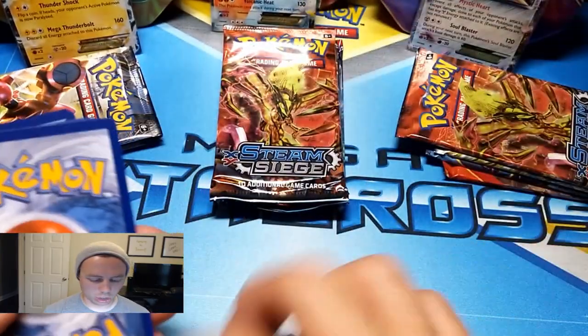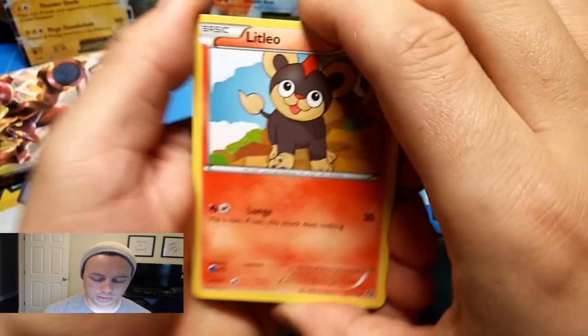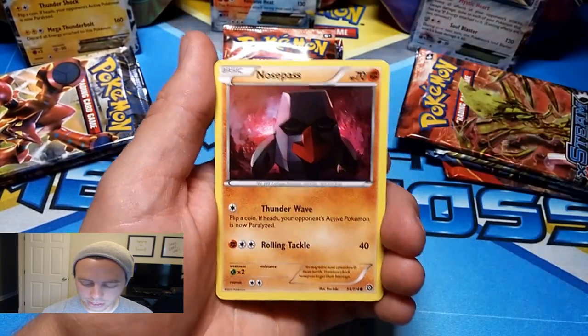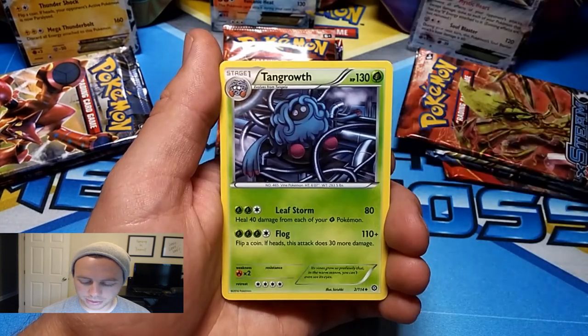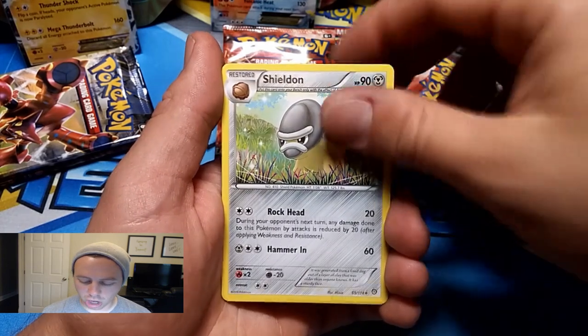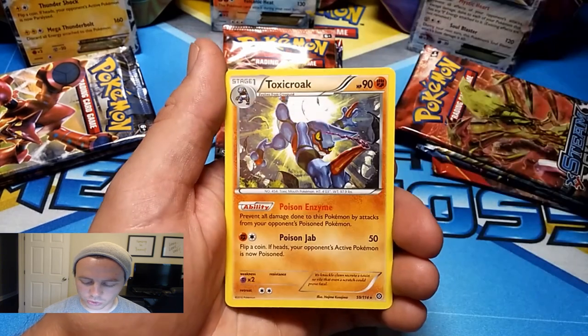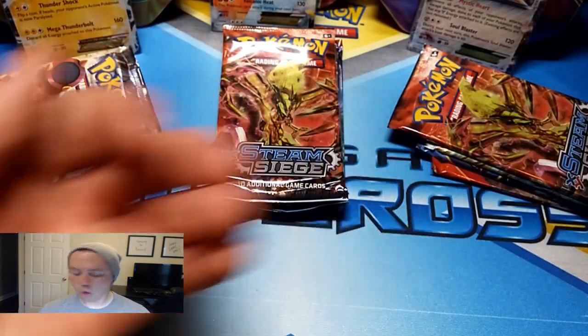Fresh and new. First pack: Litleo, Nidoran, Nosepass, Hoppip, Meowth, Tangrowth, Ambipom, Shieldon. A Bisharp Reverse Holo Rare — it's a sweet looking one. And a Toxicroak Rare.